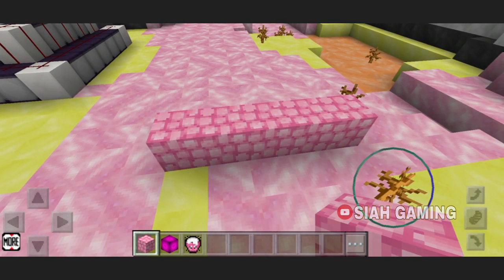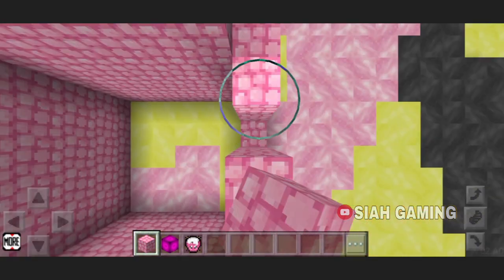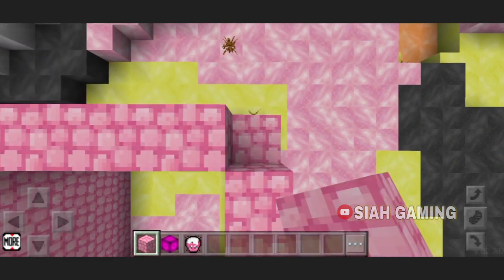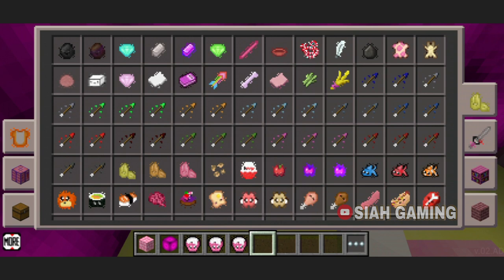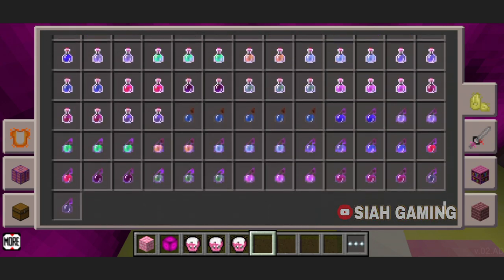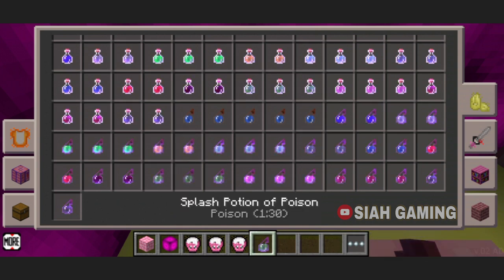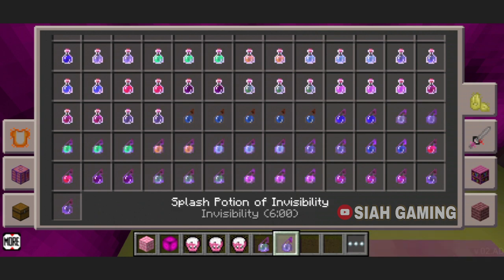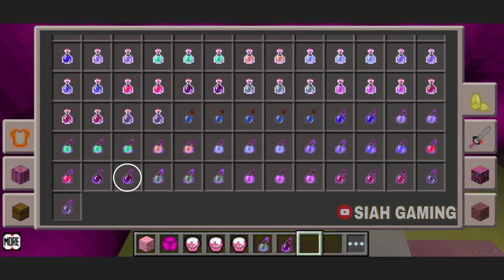Because we're going survival, you will need a potion of harming or poison. So go to the seeds, scroll down, and then if you like you can use the splash potion — right there — harming.